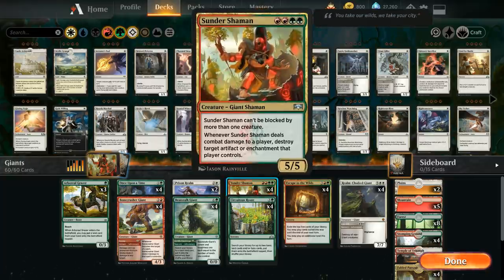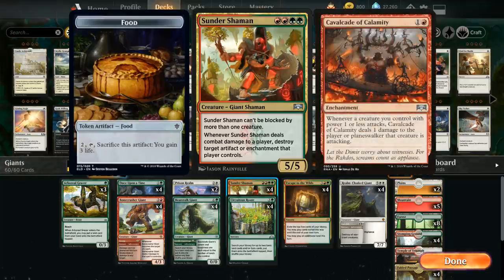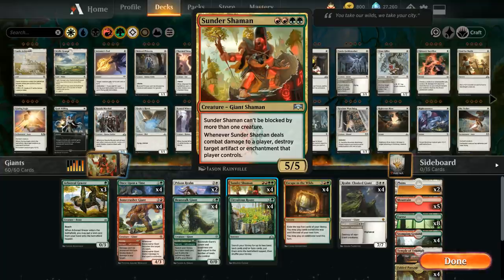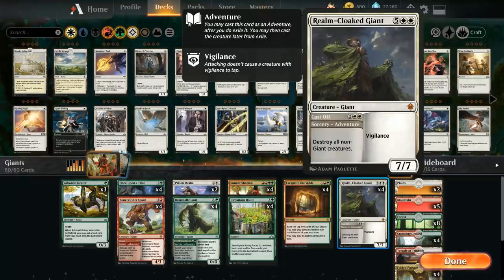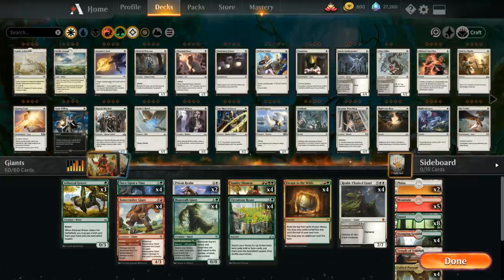We also have Sunder Shaman, which is probably the more questionable inclusion in the deck, but it's still a decent card — 4 mana for a 5/5 that can be blocked by more than one creature. Whenever Sunder Shaman deals combat damage to a player, we can destroy target artifact or enchantment that player controls. There are quite a few artifacts and enchantments worth killing: food tokens as artifacts, and enchantments like Cavalcade of Calamity versus red decks.